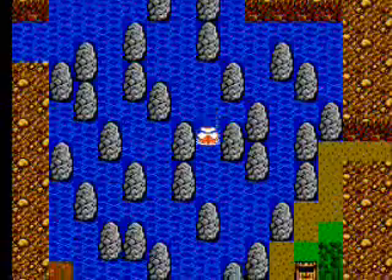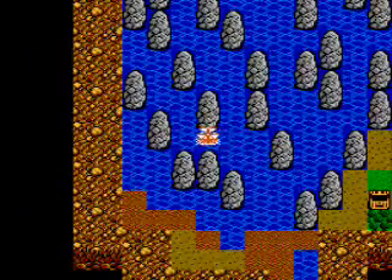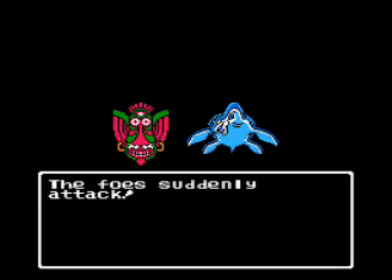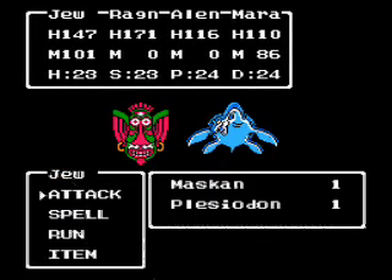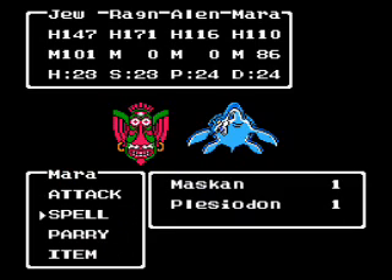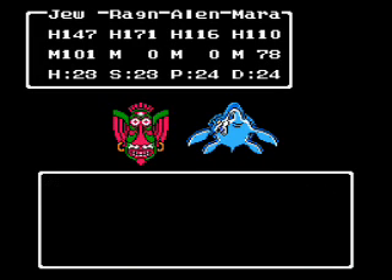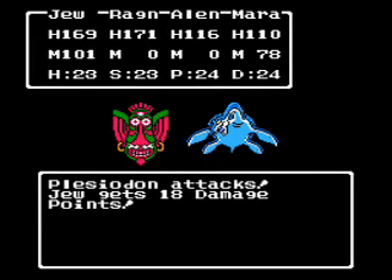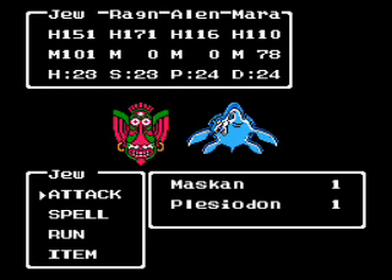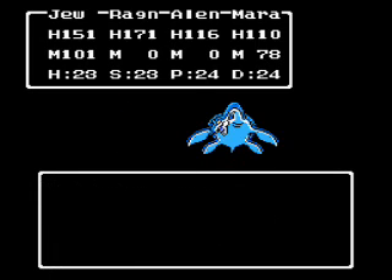I hate my controller — it's freaking out on me so much. Here's another new enemy: Maskcan. Maskcans are pretty much pushovers. They have 90 HP, not really much to go over here. What they can do is summon a whole bunch of Maskcans or something like that — maybe I'm thinking of someone else. But whatever, they're dead anyway. And they have more experience points than the Plesiodon, which is real nice.